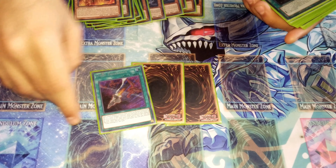Next we have three Cyber Emergency — two of them are proxies, sorry about that. Cyber Emergency lets you search a Cyber Dragon or a LIGHT Machine monster that cannot be normal summoned directly from your deck to your hand. This is a staple card and a complete butt saver.